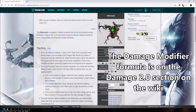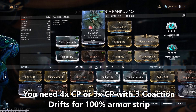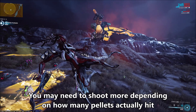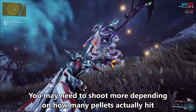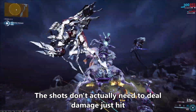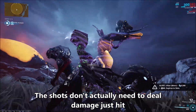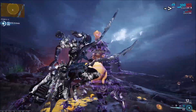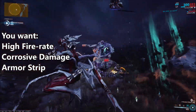Even though your corrosive isn't going to strip the armor, you still want to strip as much of it off as possible. There are two main ways: either run a squad with corrosive projections, which is by far the easiest method, or use a SARPA with shattering impact and shoot the Hemocyte six times, which will completely strip off the armor, removing its damage reduction. You want to be doing at least one of these methods. And if you're in a public game, the SARPA is going to be more consistent than relying on everyone running corrosive projection. I have a whole video on armor stripping linked above.